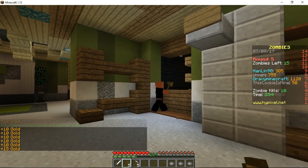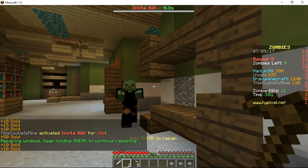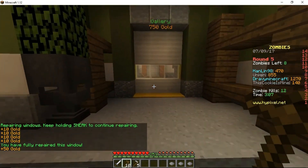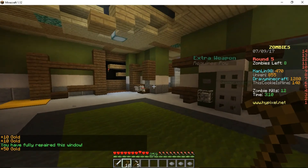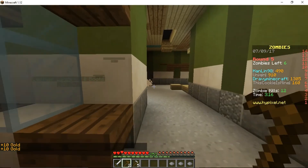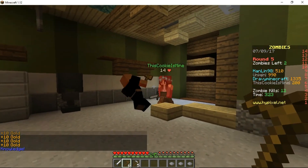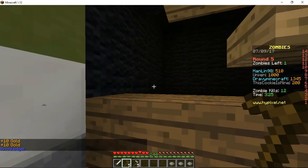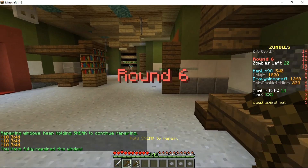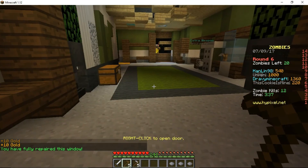There we go — oh, instant kill, nice! Around a room, that might be cool — let's try to unlock a room. Whoa, good doggy, good doggy — why won't you die? Did that have a TNT on its head? Round six, I think we're going pretty good, I really think we're going pretty good.